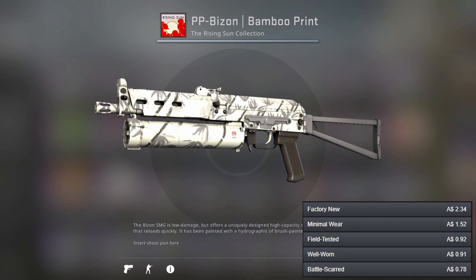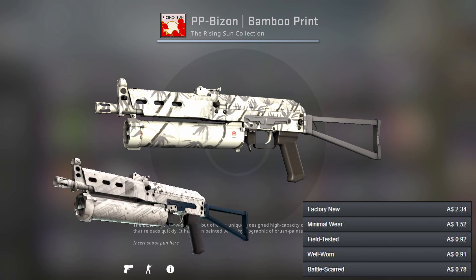Now onto the PP-Bizon where both options are pretty low tier skins. We've got the Bamboo Print and the Facility Sketch. There's nothing really special about either of these skins but they both have white on them, so have a choice here.